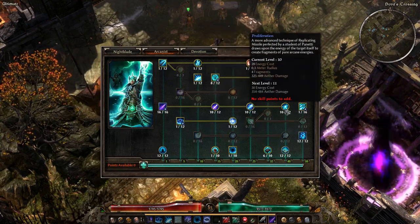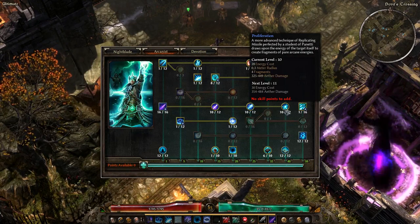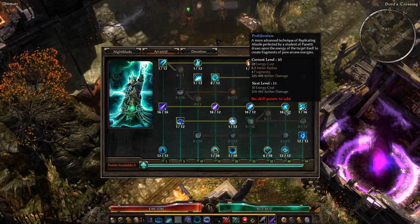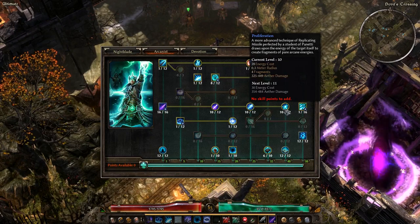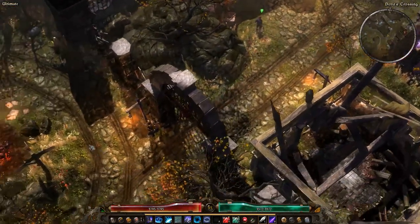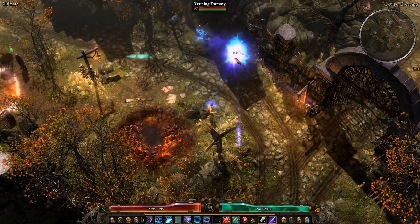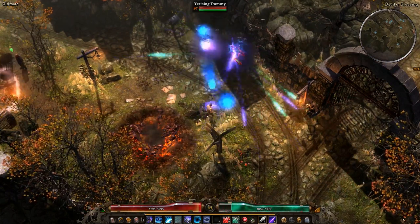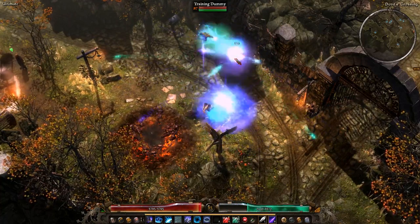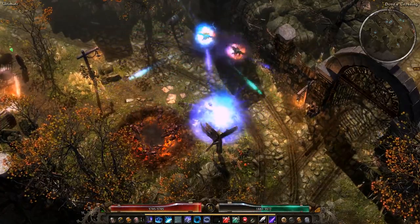The third modifier is Proliferation — a more advanced technique perfected by a student of Panetti, drawing upon the energy of the target itself to create fragments of pure arcane energy. This adds flat aether damage and more fragments. Over at the training dummy, you can see the different types of missiles popping off — it basically fragments a bunch of times. It's a pretty awesome ability.